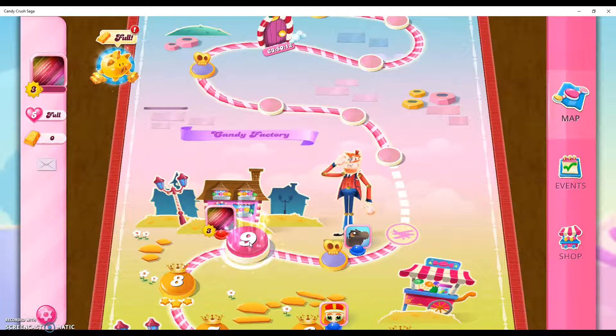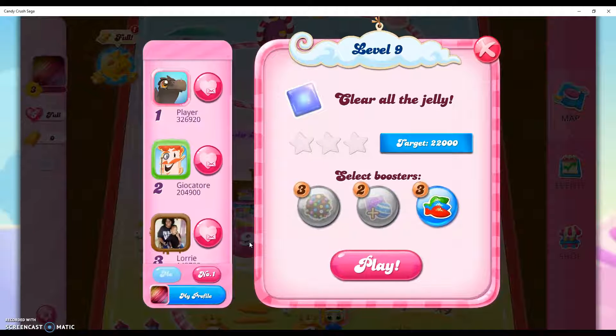Hi friends, welcome back to another episode of Candy Crush Saga Help Advice, where we have level 9 to complete this time. We need to clear all the jelly and get a target score of 22,000 points, so let's get started.